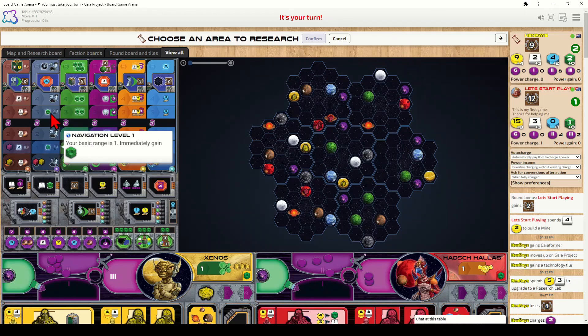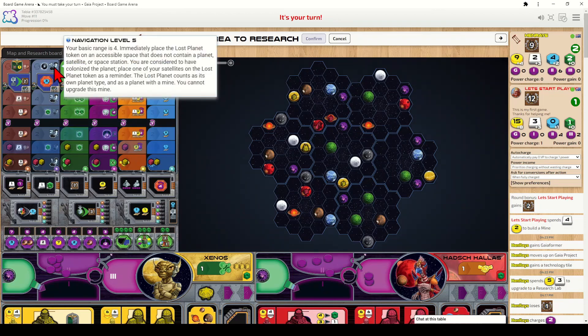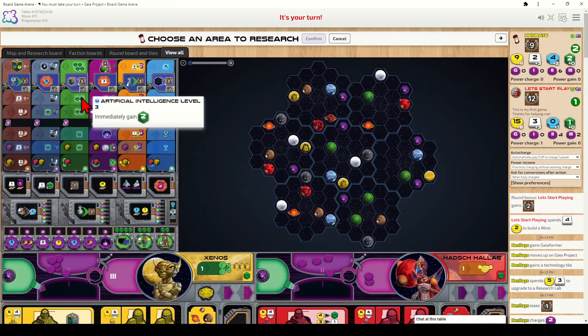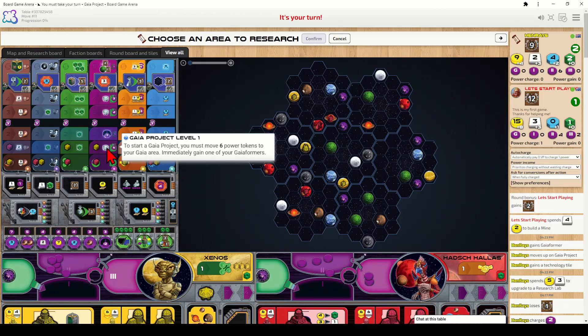You gain federation tokens by forming federations. On the navigation track, you unlock QICs at ranks one and three, and increase range at ranks two and four. At rank five you increase range by one up to four and place the lost planet token on any empty board space — it counts as a new planet type and as having one mine there. The artificial intelligence track lets you gain increasing numbers of QICs per rank.